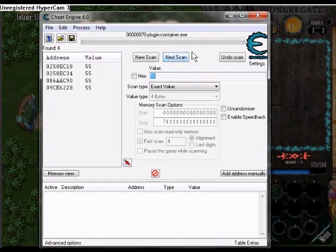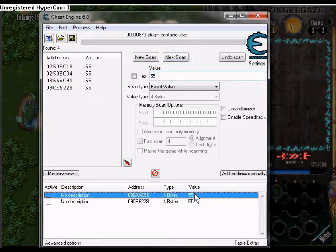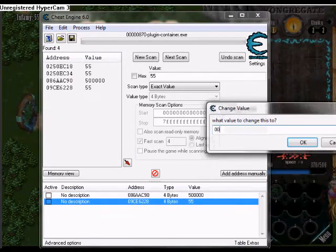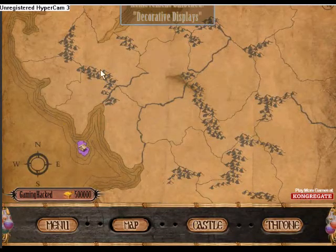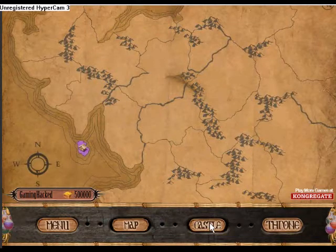These two addresses changed, so I know it's not them. I can just grab both of these because I know it's got to be one of them. Then you can change both to however much money you want — I'm going to do 500,000. That sounds about right.